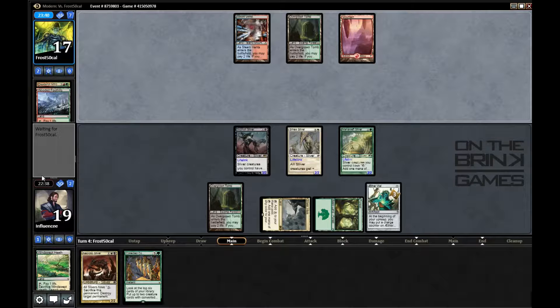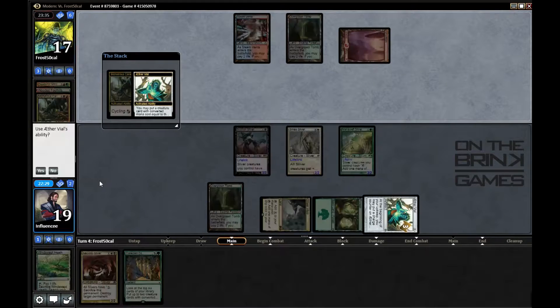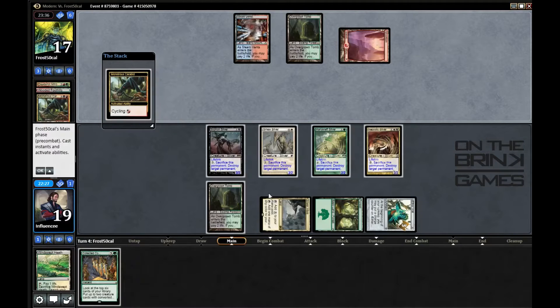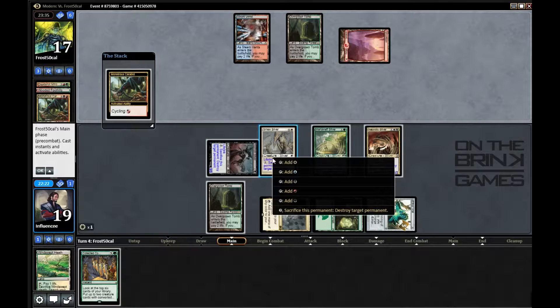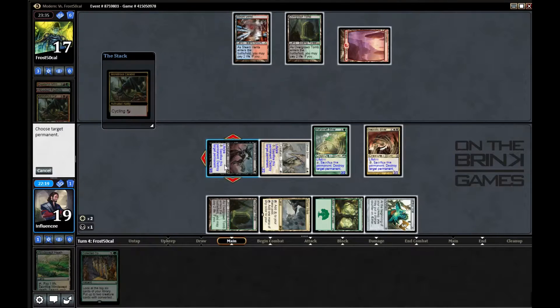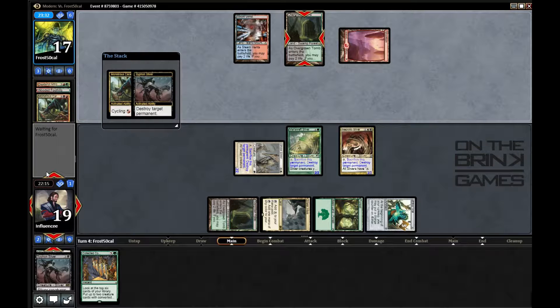Opponent did nothing, which is interesting. He's cycling here, so I think in response I'm just going to go ahead and play Necrotic Sliver, add mana, and destroy that. He could have Simian Spirit Guide here to go off, which would be a very sad day for me, but I think I have to go for it.